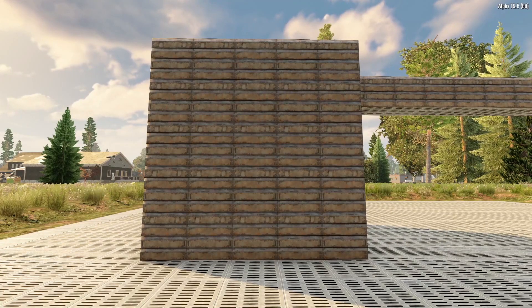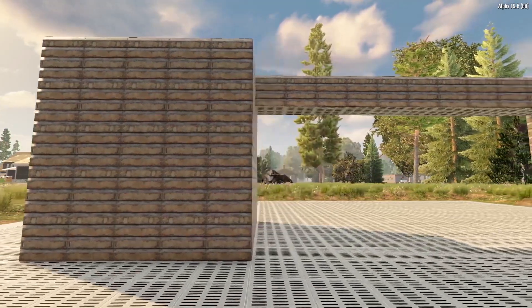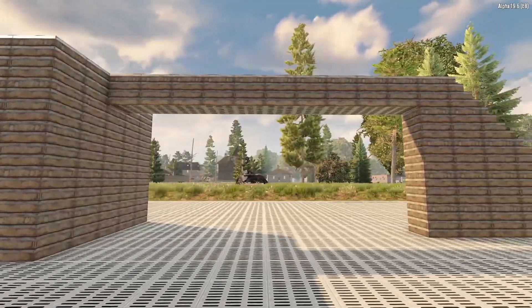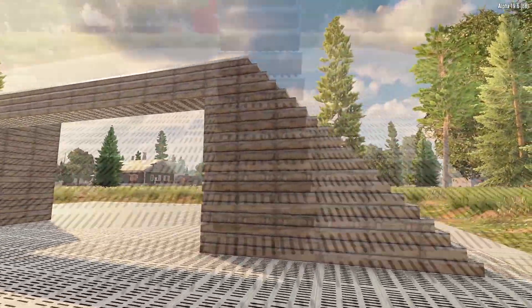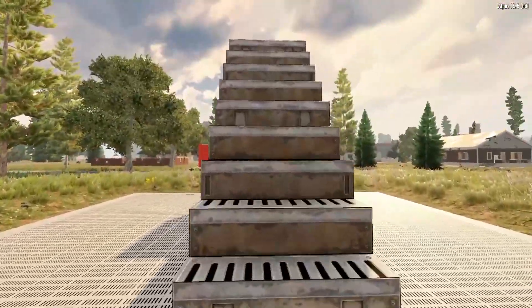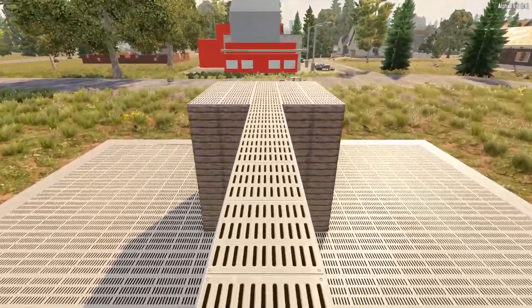One of the easiest ways to control zombie pathing is to create an elevated walkway. I have a simple elevated fighting platform with a single block wide stairway and elevated walkway connected. This simple layout will cause the zombies to path up the stairs, straight across the elevated walkway, and towards the fighting platform.